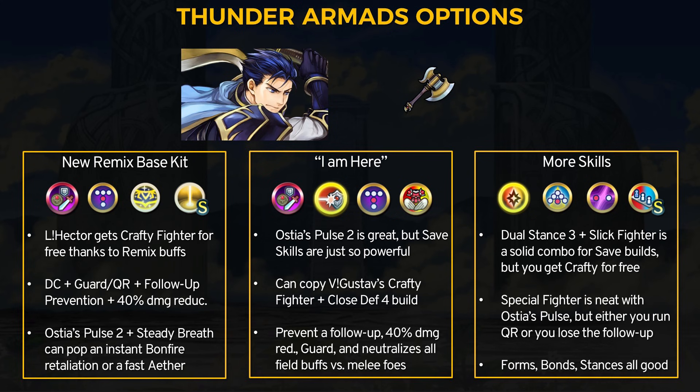He also has distant counter naturally, and this new base kit works quite well. Hector's going to have DC, guard, quicker pulse, follow-up prevention, and 40% damage reduction for one hit. With Ostia's Pulse 2 supplying a defense field buff and times pulse, you can combo this with the quickened pulse sacred seal to let Hector retaliate with an instant bonfire proc. You can also run Aether, and I think this is a pretty solid build without needing other skills. Thunder Armads can be used without Ostia's Pulse — it's a great C skill because of the team support, but save C skills are just so powerful. Refined Thunder Armads can make Hector a nasty near save tank. You can run far save too, but save tanks want their A skill to be one of the better tank abilities.